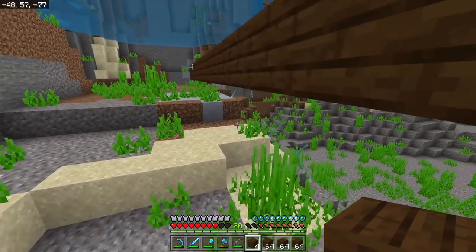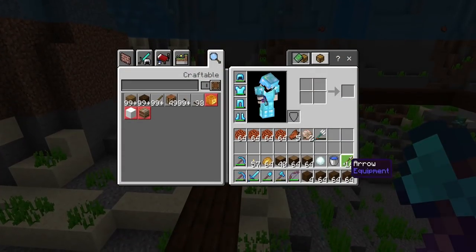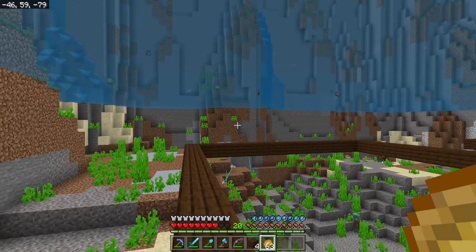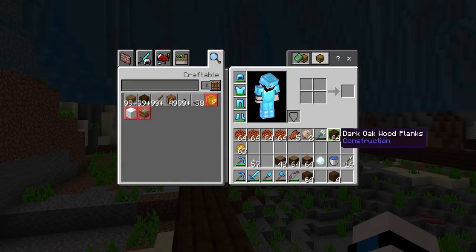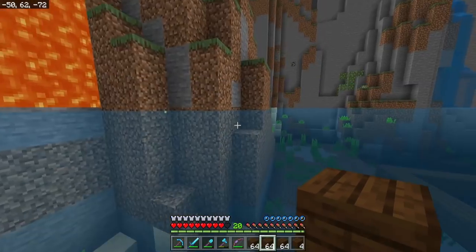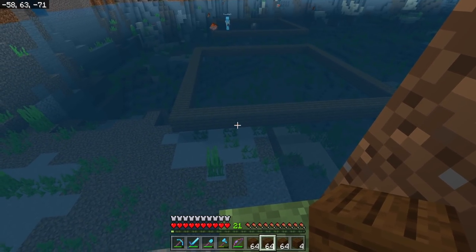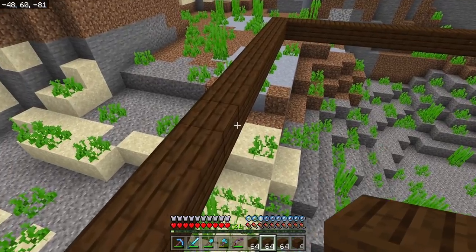While we're filling this in, fish farms have actually changed with the release of Caves and Cliffs Part Two. You used to be able to go to a river or ocean biome and build your farm up in the air and fish would spawn. They have changed the mechanics so that fish will not spawn anywhere above sea level. Sea level here - standing on the block submerged in water - is at Y level 63, so fish will not spawn above this area, hence why we're building it lower.